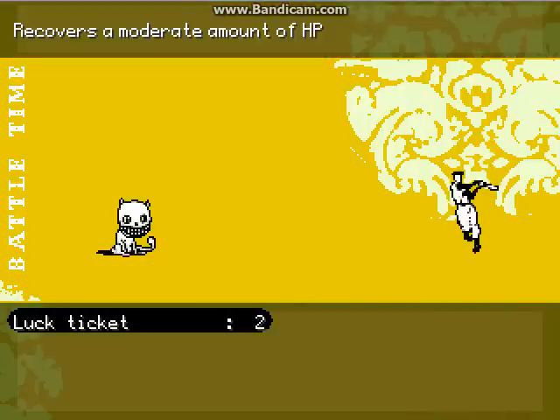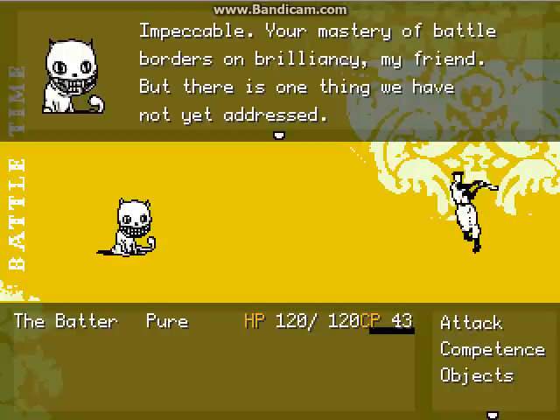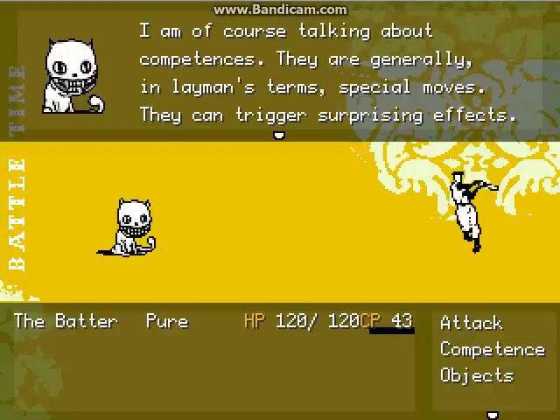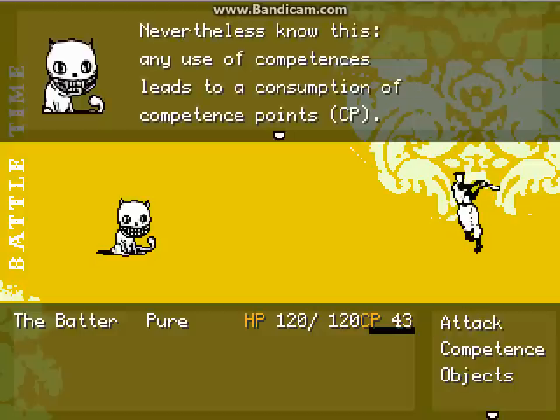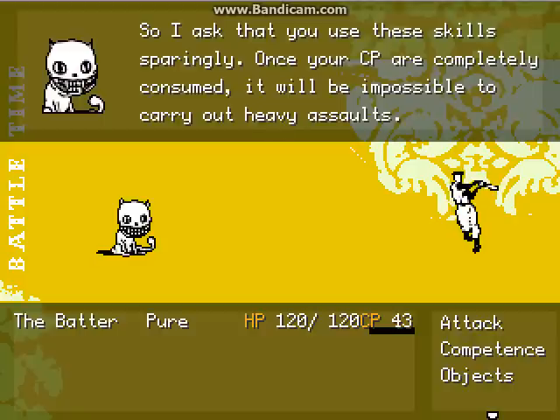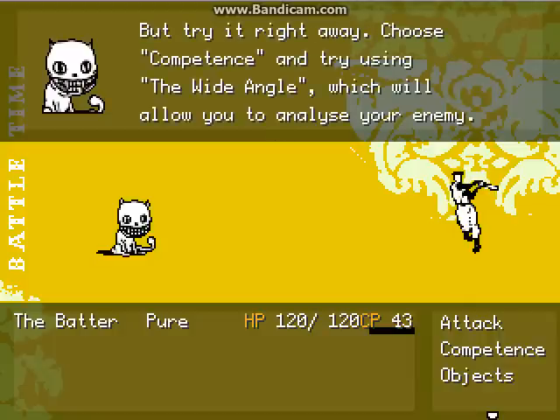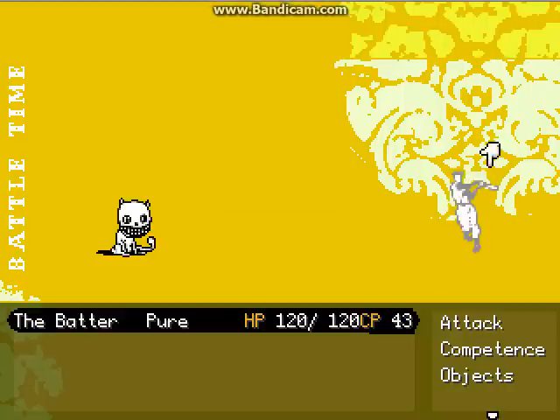I'm going to go ahead and select the Batter, go to objects. I've already got one. Luck tickets are just a health change. No wonder people are telling me I should use them. Let's go ahead and use them. Confidence points — alright. Confidence points are completely consumed, it will be impossible to carry out heavy assaults. Okay, so regaining health. Well, I'm going to leave it there for a moment and come back in the next video, and we're going to use the competence for it. Thank you very much for watching, I'll see you next time. Leave a like if you enjoyed. Bye.